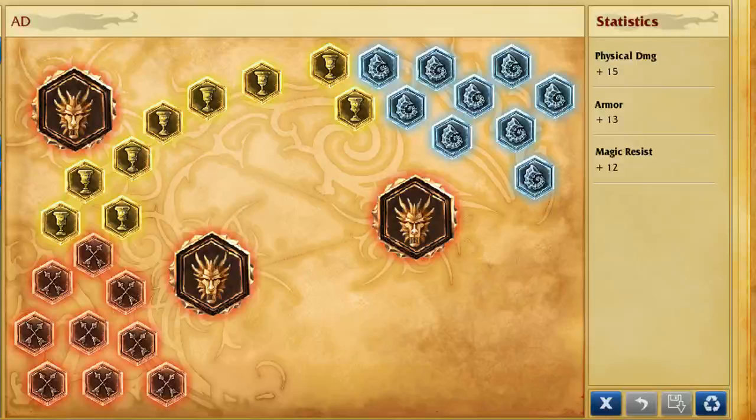Our runes will be attack damage marks, flat armor seals, magic resistance glyphs — preferably per-level magic resistance glyphs — and attack damage quints.